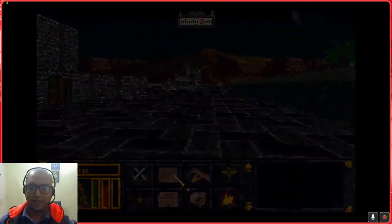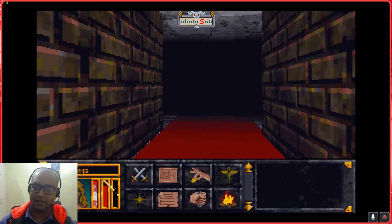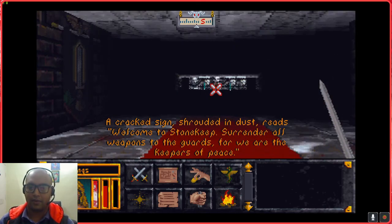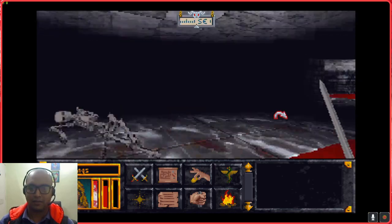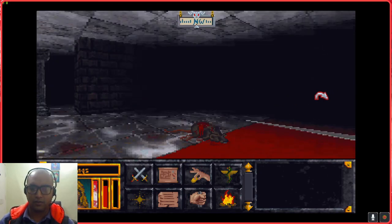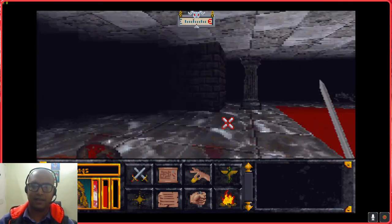One of the reasons I've decided to raid Stonekeep is the fact that this is a starting dungeon and it's an amazing dungeon which you can return to for loot. I've previously said in my videos that a cracked sign reads: 'Welcome to Stonekeep - surrender all weapons to the gods, for we are the keepers of peace.' Stonekeep is a starting dungeon and has a lot of loot, so if you're looking for loot at any point in the game, this is a wonderful place to start looting.